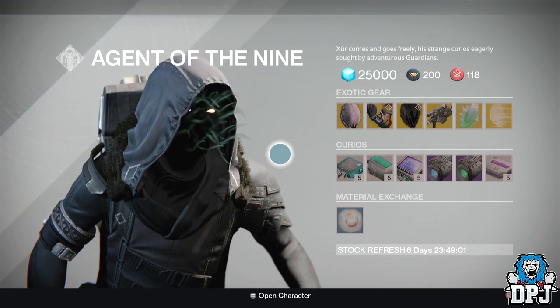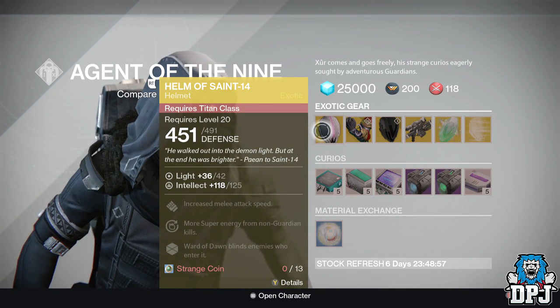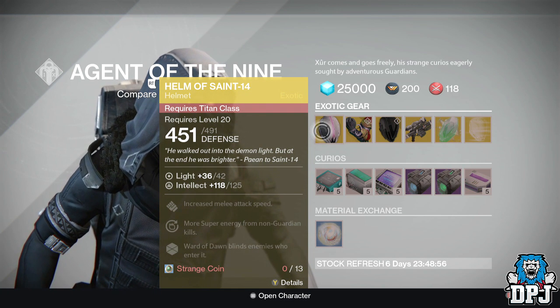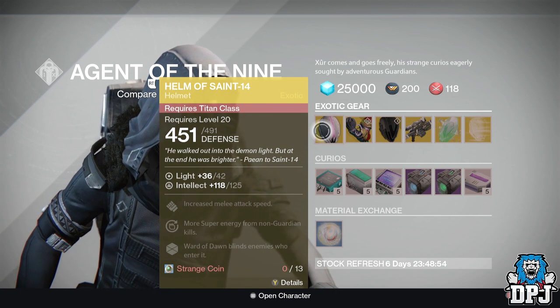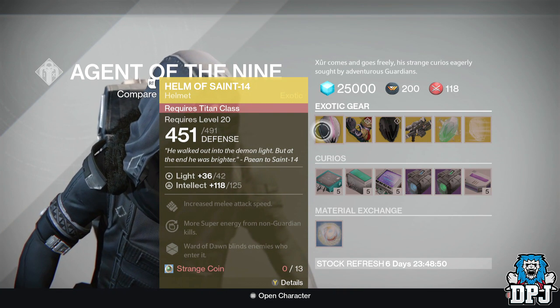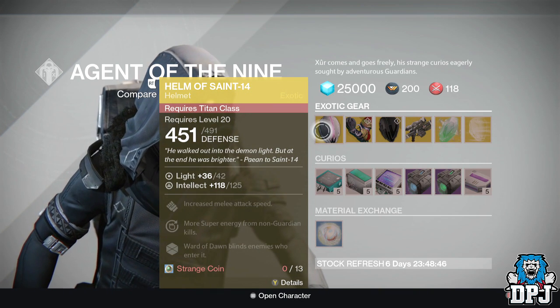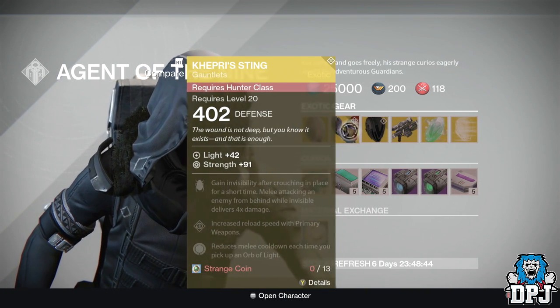For the Titan we have the Helm of Saint-14. This will cost you 13 strange coins. It offers 125 intellect. Mods include increased melee attack speed, more super energy from non-Guardian kills, and Ward of Dawn blinds enemies who enter it.